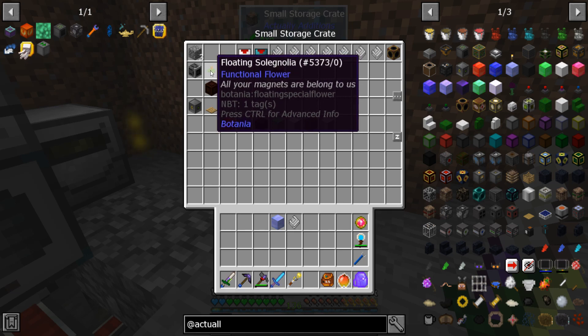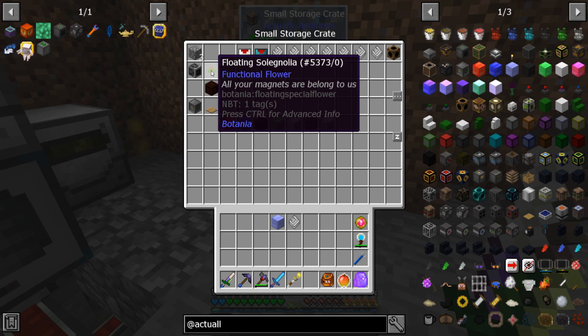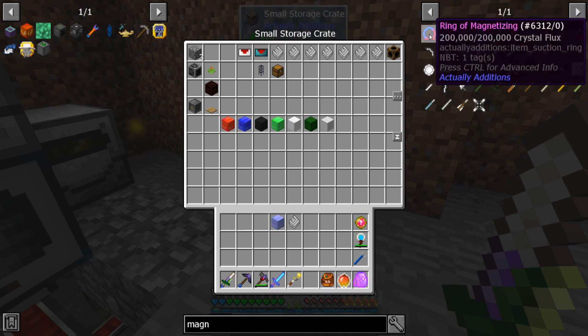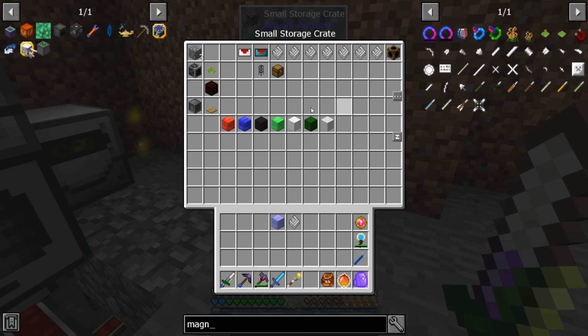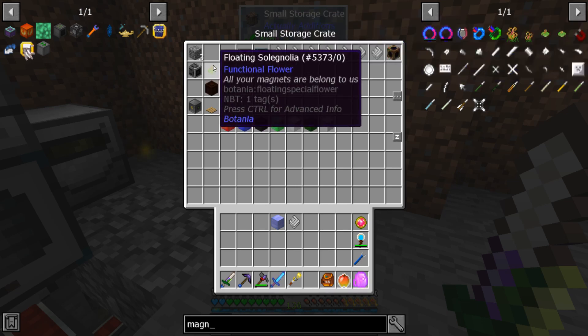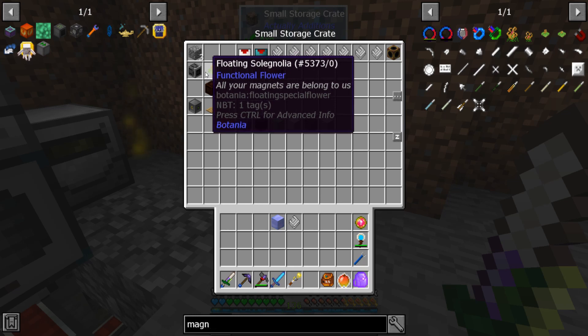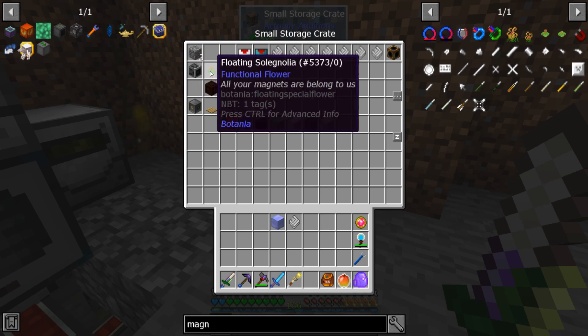You'll also need three blocks to block it in. I'm going to use a floating Livingwood Twig (Flugel Tiara / anti-magnet flower) from Botania, which will disable my magnet ring in this area. If you're using a magnet ring, consider moving this far away or making one yourself. Note this will only disable the Botania ring, not the Actually Additions magnet. And you'll need your crafter.